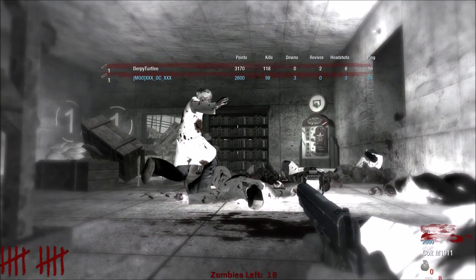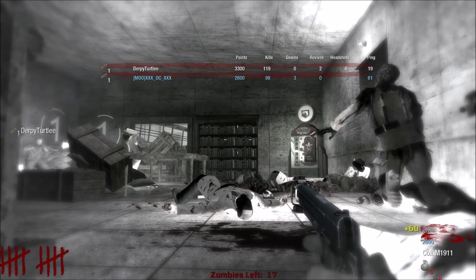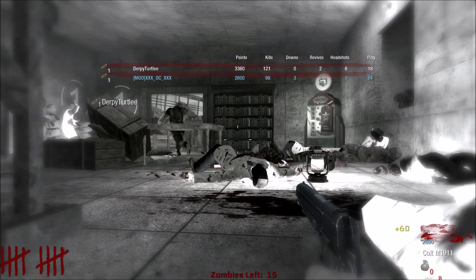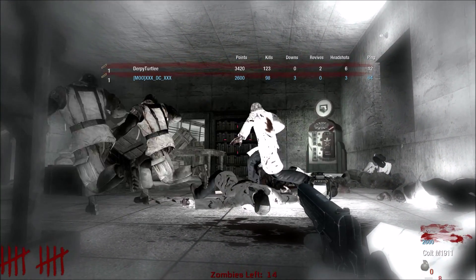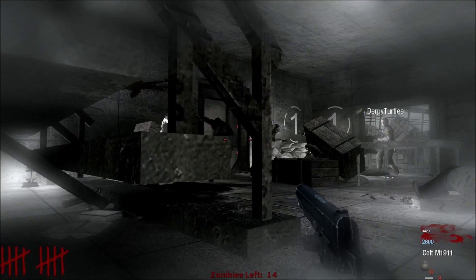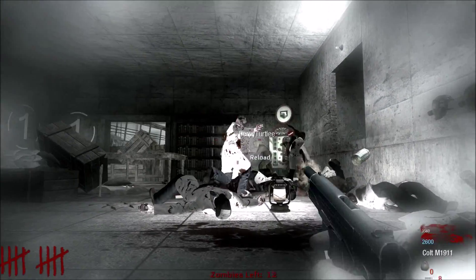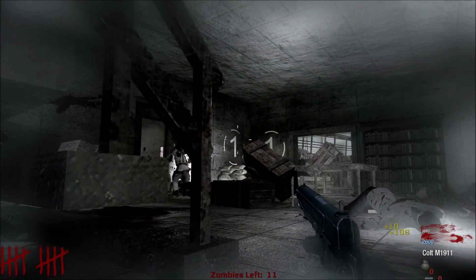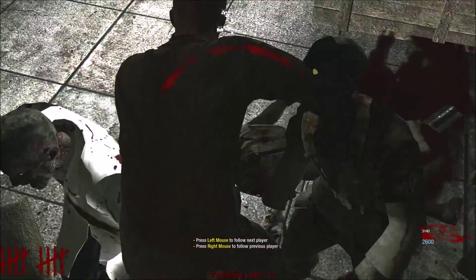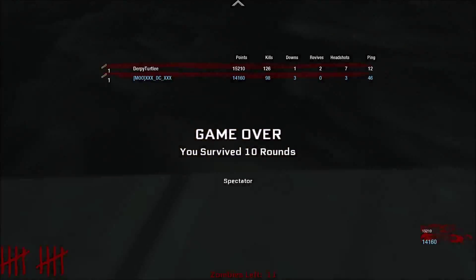One player notes a 19 ping. Things go badly — one player is doing really badly, in a bad position. They can't revive in time. One player goes down. The round ends poorly and they prepare to try again.